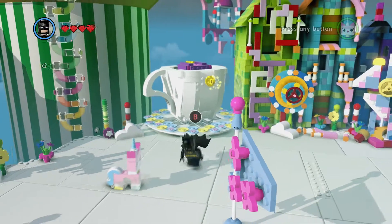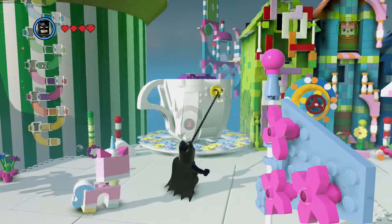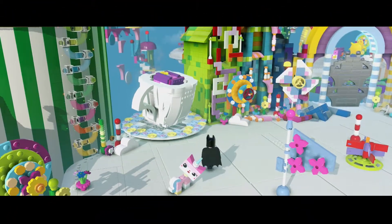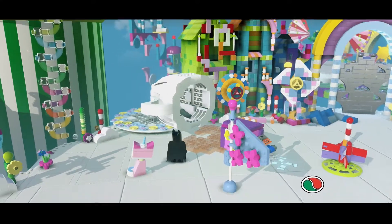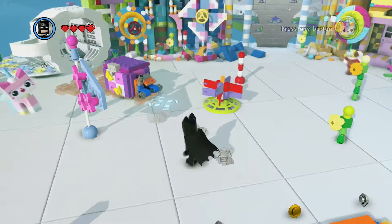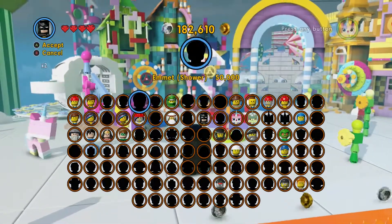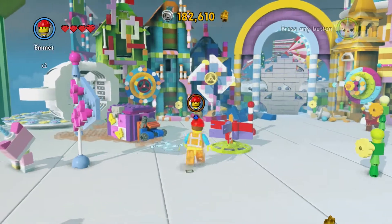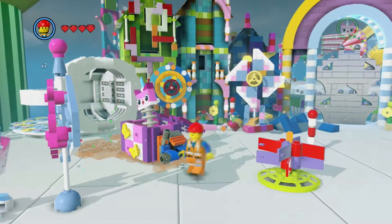Hello and welcome to our red brick guide for Lego The Movie: The Video Game. This is the Cloud Cuckoo Land red brick guide. To start, grab Batman and pull the cup over, which brings out a little box. The box requires a person with a spanner, so grab Gail or Emmett and open it — that's one of three.